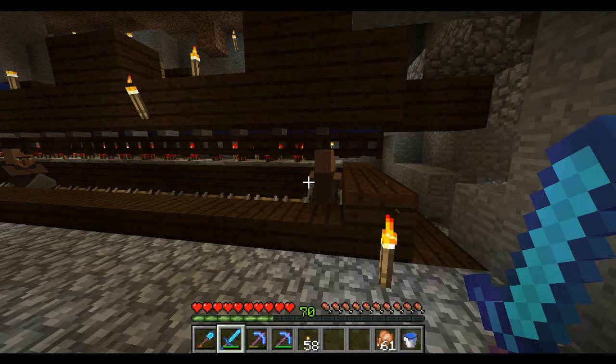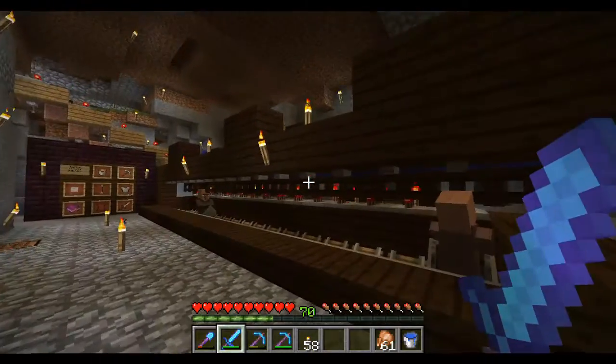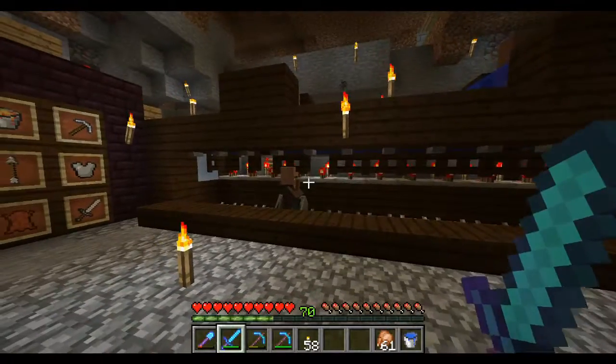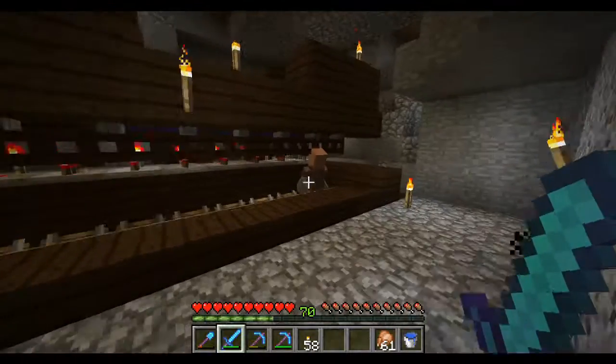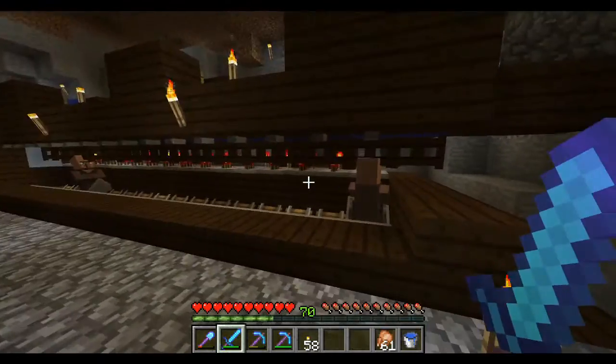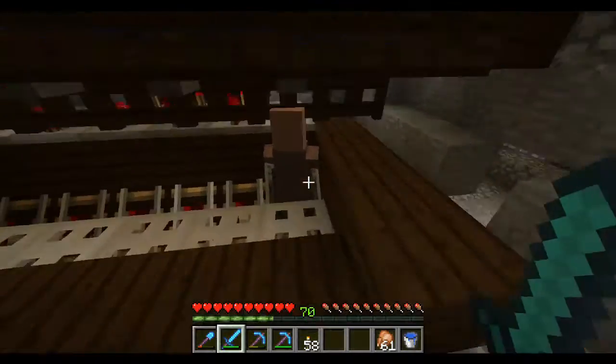Hi, I'm Musors, and this is my villager distribution sorting system. We're starting in the Dispatch Room, which is basically a one-wide villager trading hall of SC Petty's design. He has an excellent tutorial that I will link in the comments. You can feed this from a villager breeder or any other source of villagers that you want.